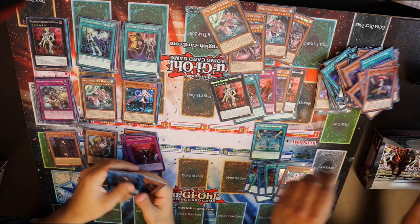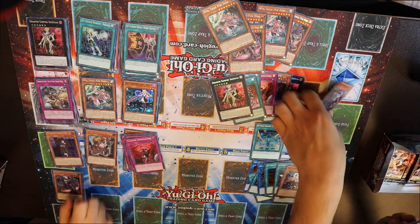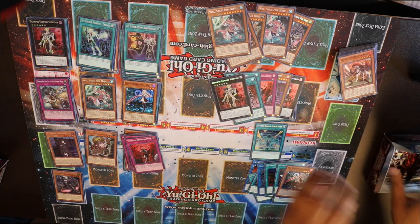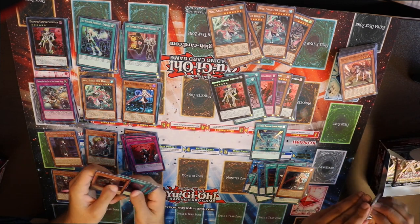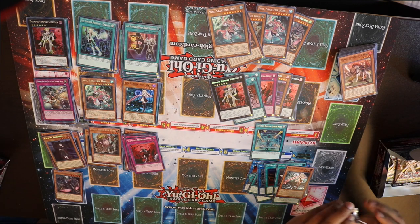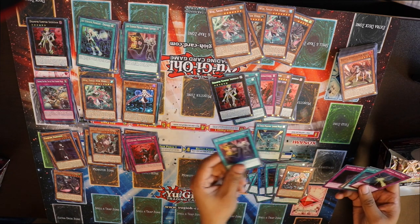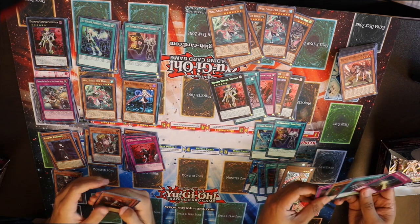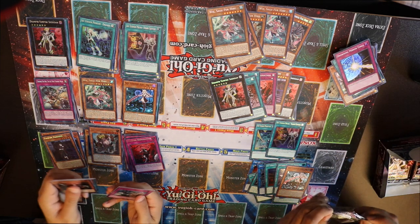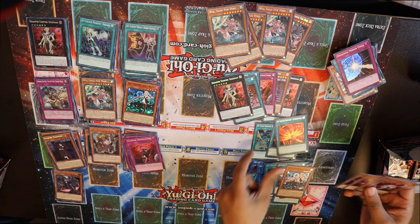I have a playset of Shizuku now it looks like. More Fur Hires - Fur Hires are killing me man. Foolish Burial. You can't even complain, you got an Engage. I got one Engage to start and I'm getting most of these guys right here. Shark Cannon - first one. I got plenty of those if you want one.